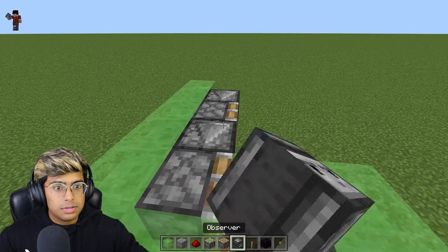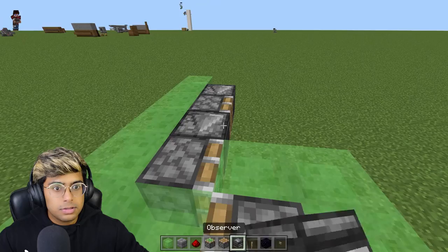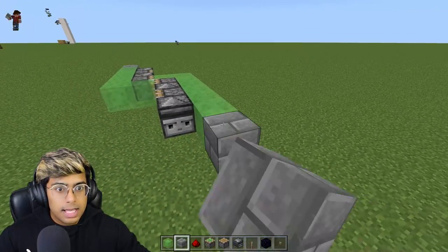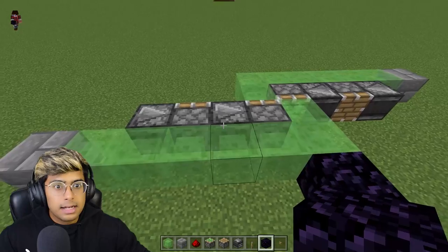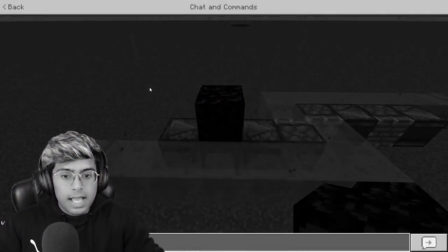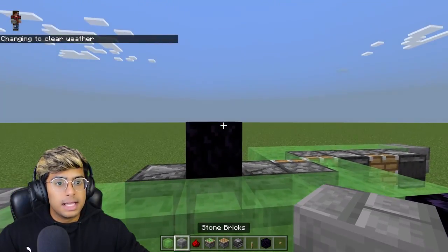Place a normal piston here and another observer there. Turn to this side and repeat: an observer, a normal piston, and an observer. Grab some random blocks and keep two blocks exactly here. Next grab obsidian and place it here, and another obsidian right on top of this piston. Then place redstone on top of the obsidian.